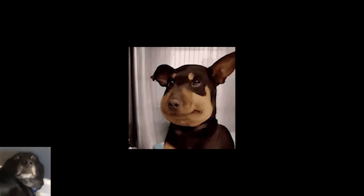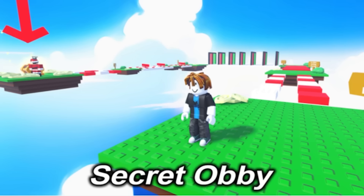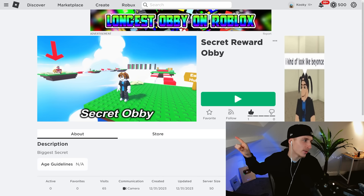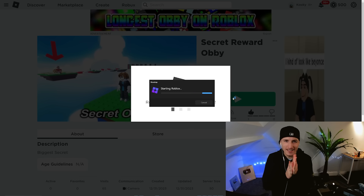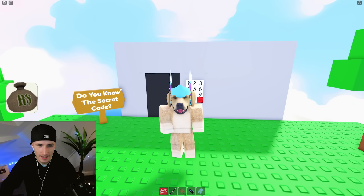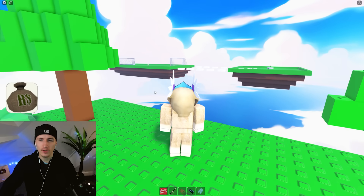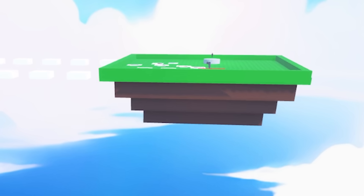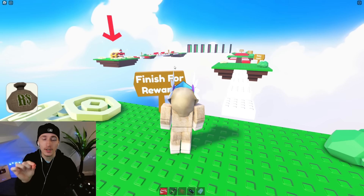Ten hours later, after hours of searching, we've finally found the game. In the thumbnail you can see the exact same game with the chest next to the person. Let's go in right now and see if this genuinely works. I'm excited - this is gonna be really intense and we're gonna see if this actually gives you Robux. Here we are - this is the game, this is officially what you get and see when you join. They've got something new, apparently some sort of guns over there. We're here today for the Robux in this OBBY.